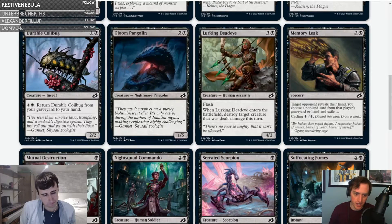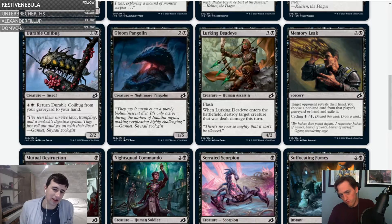Lurking Deadeye — three and a black for a four-two with flash. When it ETBs, destroy target creature that was dealt damage this turn. This is better than Battle Fleet Cutthroat because it has flash. You can use it on your own turn post-combat, flash it in as a blocker, or flash it in at end of turn to finish off a creature you've blocked. You can block with your Pangolin and flash this in. I like C — good filler.